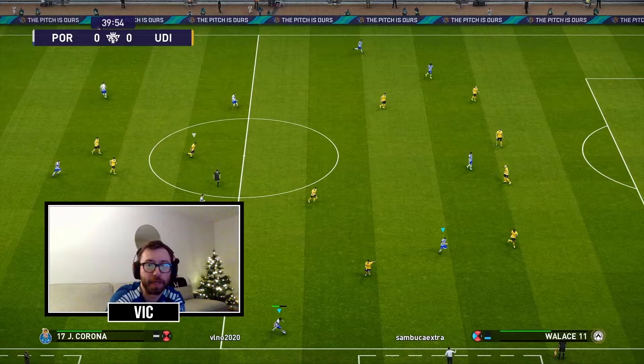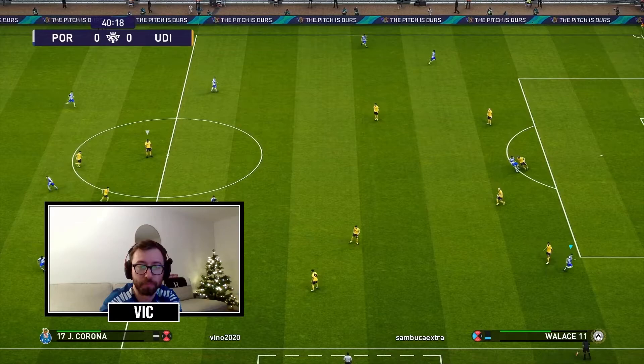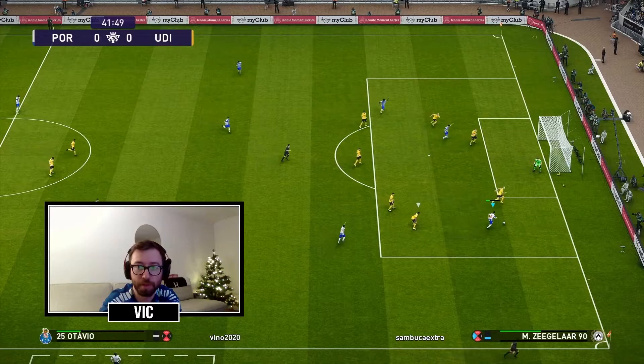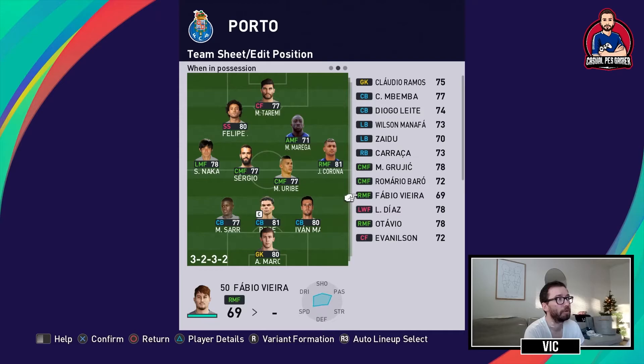This is from a game against Udinese. You have Corona on the ball on the right wing with Ottavio making a run. In the box you have Taremi. Corona has the ball, goes with it, makes some dribbles, hits Ottavio with a through ball. Ottavio cuts a little bit and finds Taremi for the header.